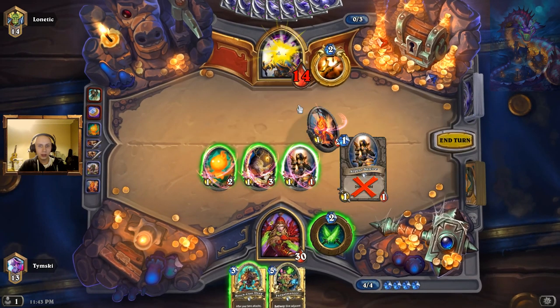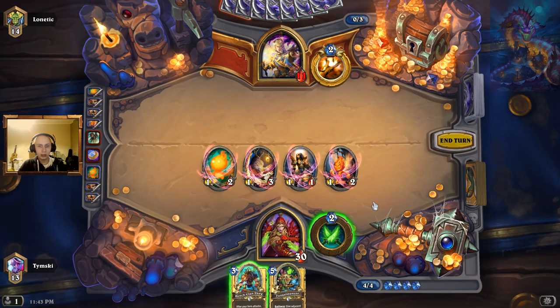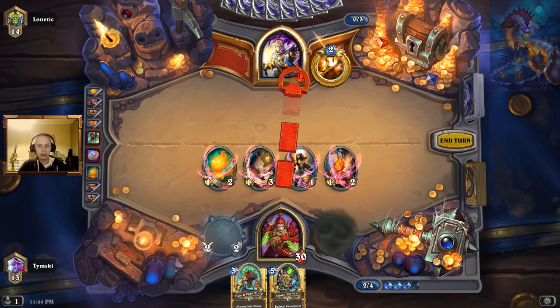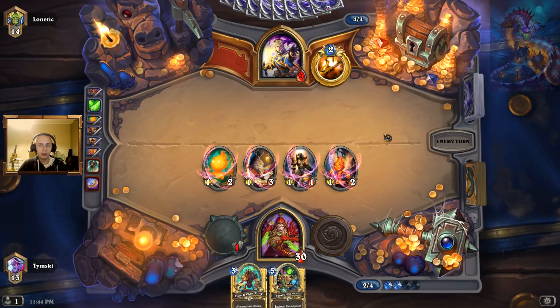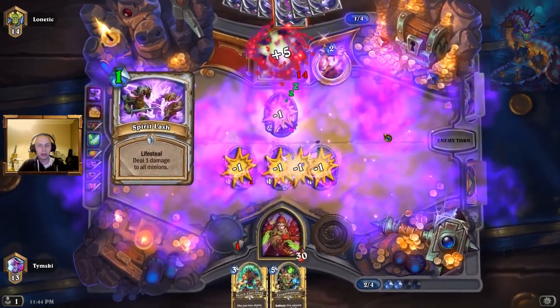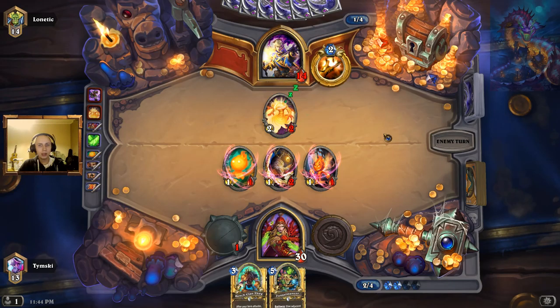One, two, three, four — weapon or the tag. If he has Dustbreaker, my board is rather weak, so I will go punch the face with the weapon, because Dustbreaker would be game over for me. And now I'm still in play. He plays the antelemental, and he can still have some spells.